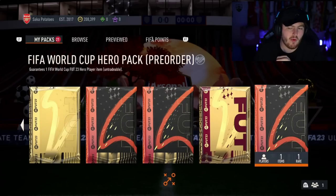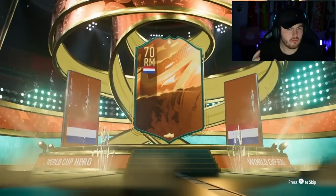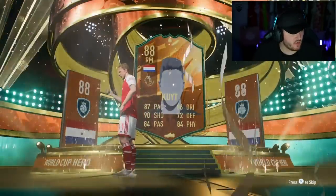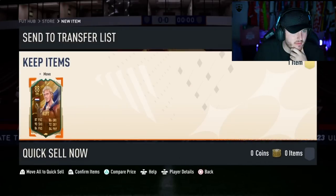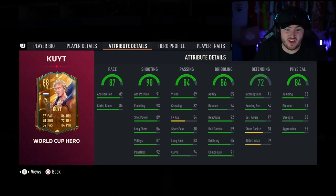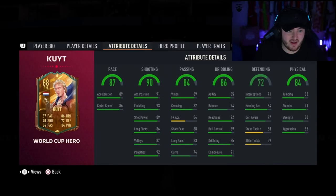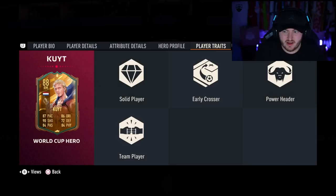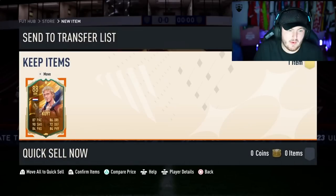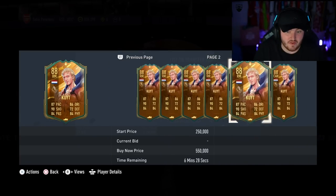World Cup hero pack. Chiquitlil Marquisio, Vola, Forlan - and we get Dirt Cow! First time I've seen this card. Right mid, 4-star skills, 3-star weak foot, you can play him centre mid as well. This card looks insane - apart from defending, everything is amazing. Play him at centre mid and that's a fantastic card. And he is expensive - big dubs!